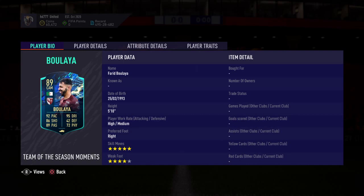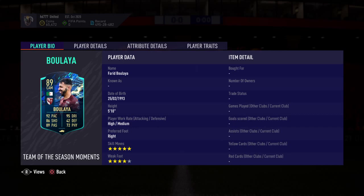It's a Team of the Season Moments card, guys — Farid Bouliar. 89-rated CAM, high/medium work rate, 5-star skill moves, 4-star weak foot. Pace 92, sprint speed 92 — that's good for a CAM. Finishing is excellent at 86, passing is good as you'd expect, dribbling is excellent. Physical is not too good but not really that important with a forward card. Really solid card here folks for a CAM position card.